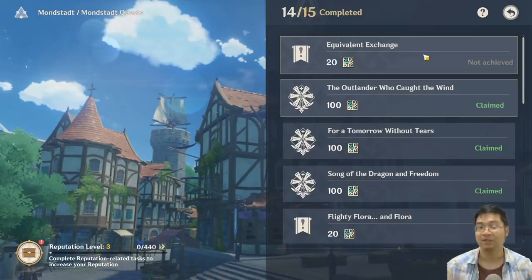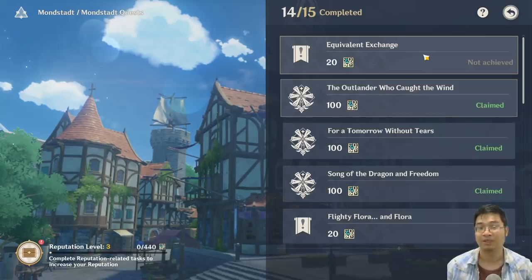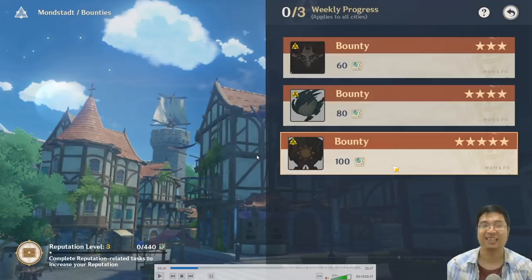Because of the size of each city, Mondstadt is a little smaller, so there are only 15 quests in Mondstadt to be completed. You can see there are 34 quests in Liyue Harbor to be completed.